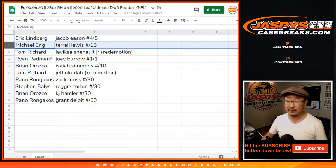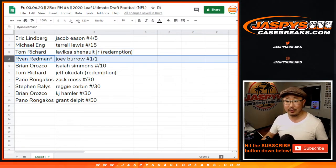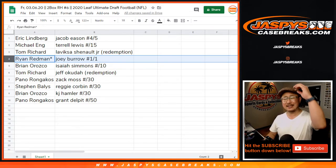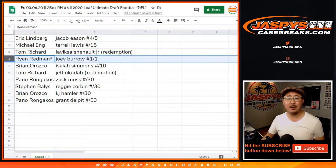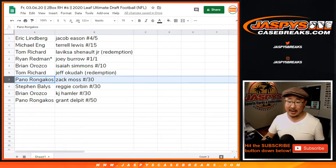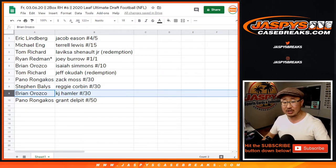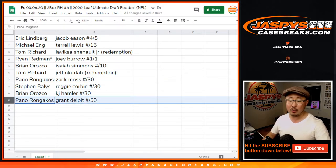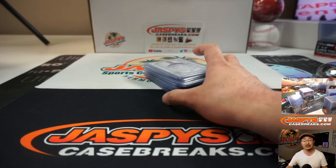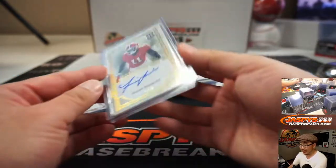Michael with a Terrell Lewis to 15. Tom with a LaViska Shenault Jr. redemption. Ryan with a Joey Burrow 1 of 1 — last spot mojo. All aboard the Big Hit Express — whoop whoop! Brian O with the Isaiah Simmons to 10. Tom with a Jeff Okuda redemption. Pano with a Zach Moss to 30. Steven with the Reggie Corbin to 30. Brian O with a KJ Hamler to 30. And Pano with the Grant Delpit to 50. There's another quick look at your hits.